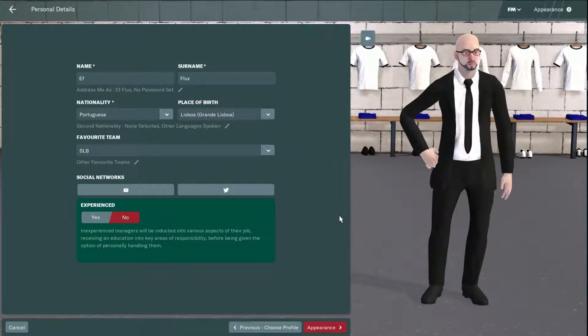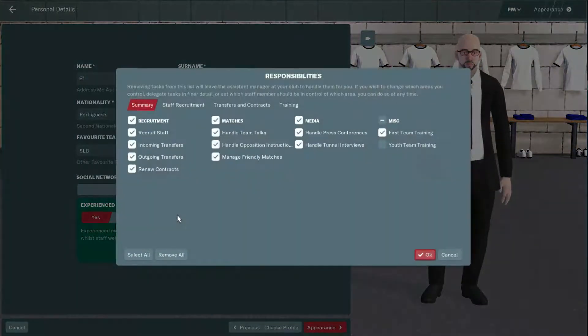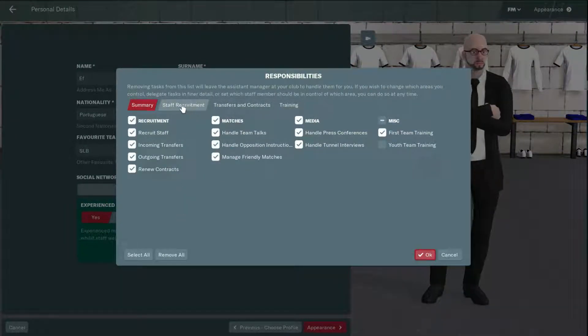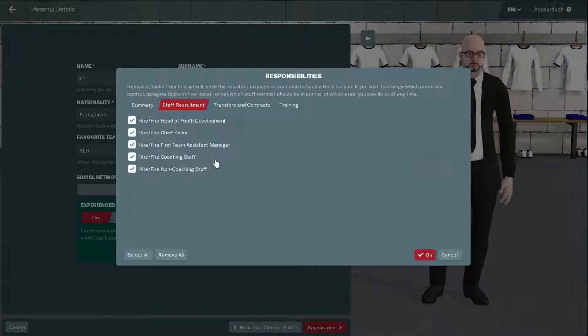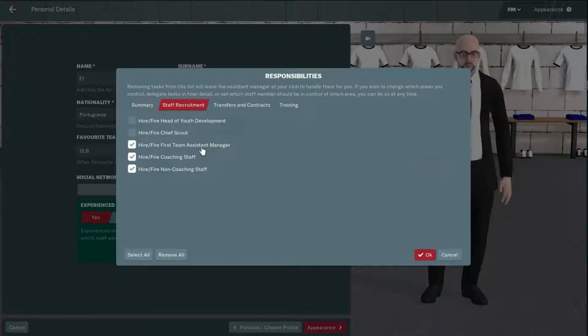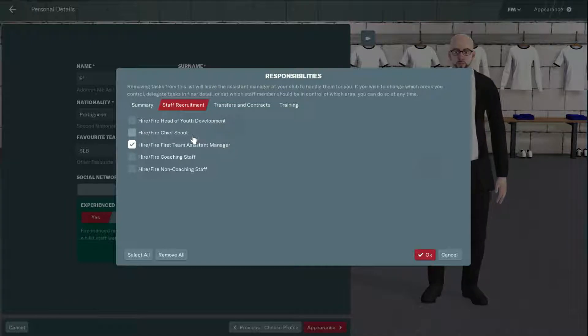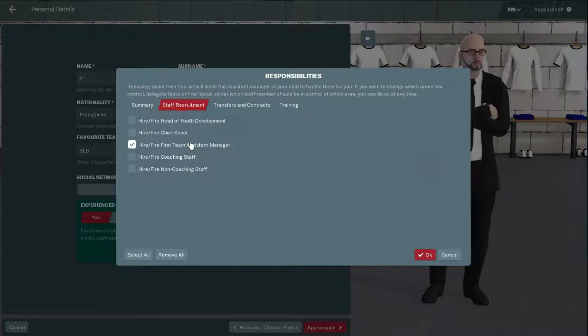Step one: think about what you actually want to do in this game. When creating a new save game, you'll see a question on screen asking if you are experienced — yes or no. Even if you are not experienced, click yes, because then you'll be able to personalize your setup. I want to go to each of the tabs and select what I want to manage.